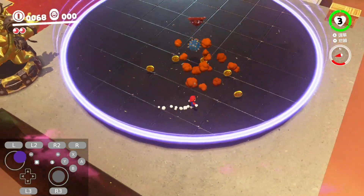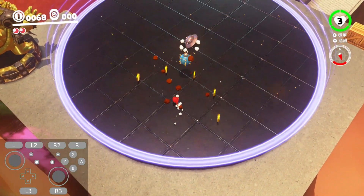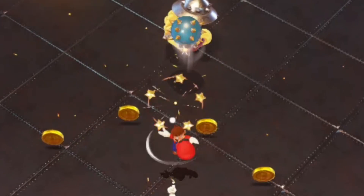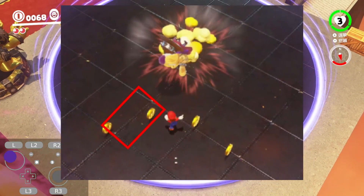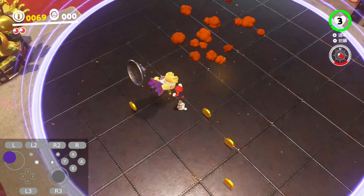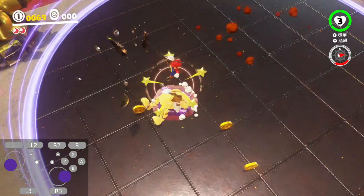After that, you will want to align yourself behind the floating bomb like I'm doing in the video, and then cap throw it towards Harriet as she exits her hat. After that, position yourself next to this line, and then wait for Harriet to hit the ground after the bomb hits her, and then jump on her head to end the second phase.